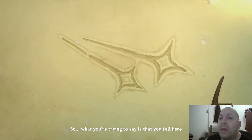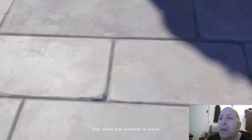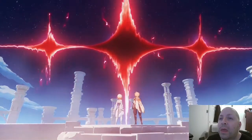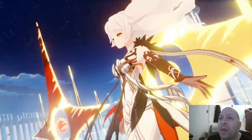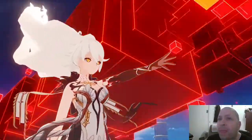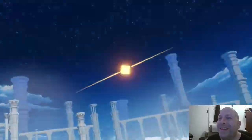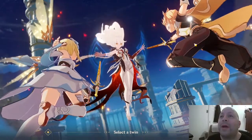The opening cutscene begins. A character asks: 'What you're trying to say is that you fell here from another world? But when you wanted to leave and go on to the next world, your path was blocked by some unknown god.' The antagonist declares: 'Outlanders, your journey ends here. The sustainer of heavenly principles — the migration of mankind ends now.' The presenter reacts: 'I think I'm about to die horribly.' We choose the male character.